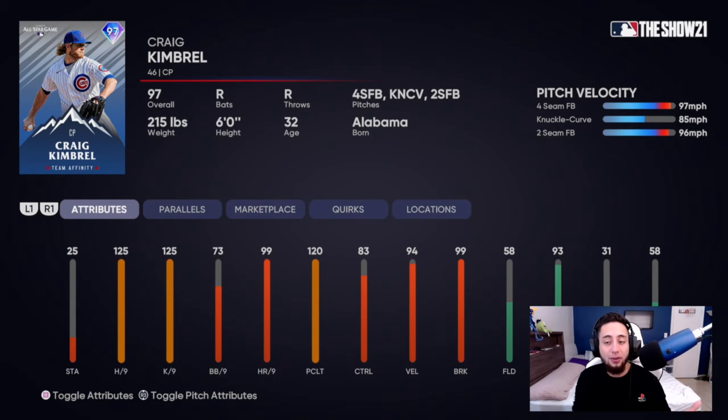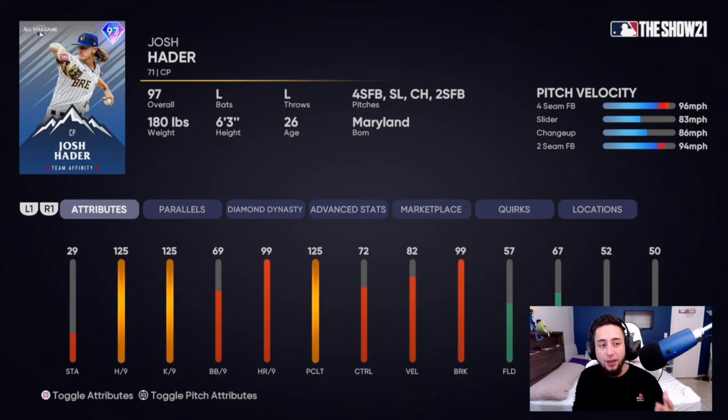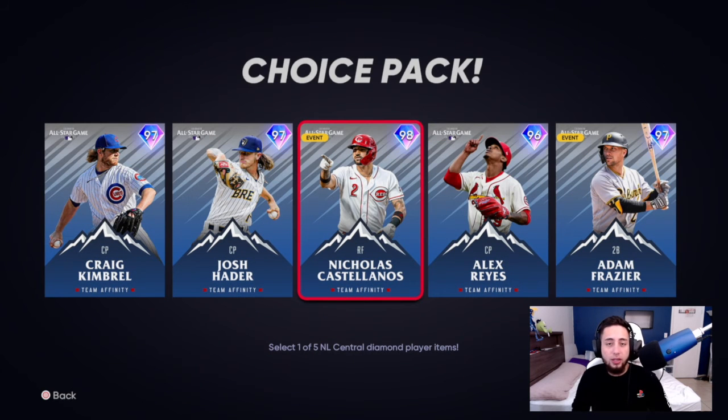Then we've got Josh Hader, 97 overall diamond — 125 hits per nine, 125 K's per nine, 99 home runs per nine, 82 velocity, 99 break. Fastball, slider, changeup, and two-seamer. It's basically an OP version of the Hader card we already have. If you guys want to replace the one you have, do it — I really recommend it because that hits per nine does matter.